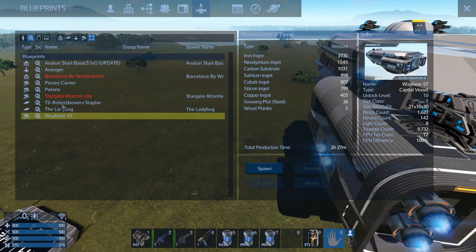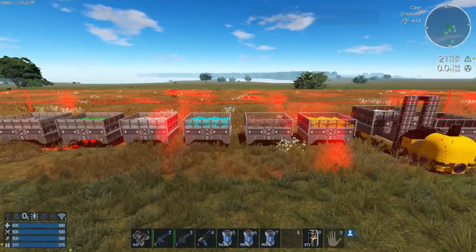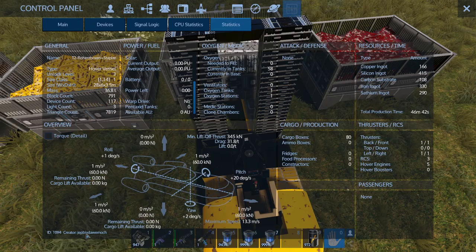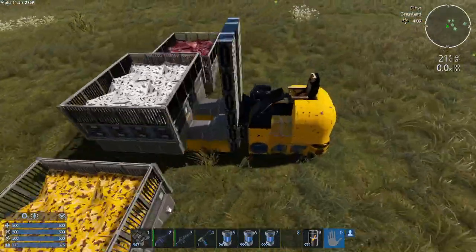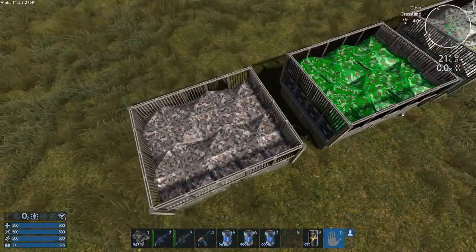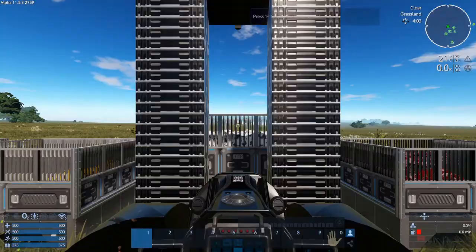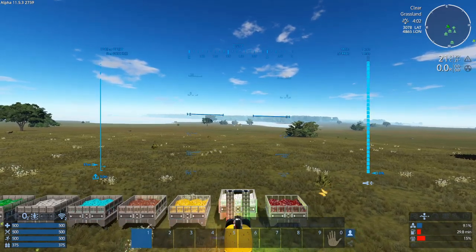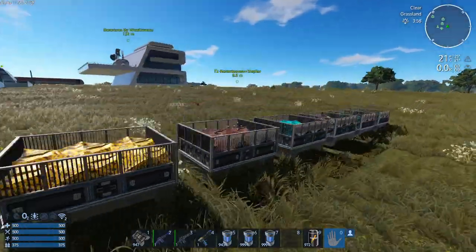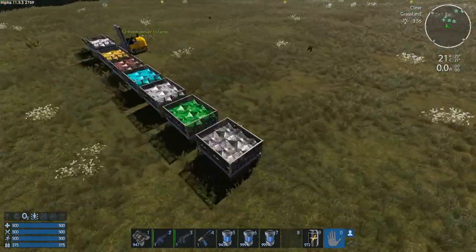Next we have the Roherz Box and Stapler, which is a hover vessel. It's basically a decorational device — a hover vessel lifting one of those cargo boxes with doors, with some more cargo boxes standing right here. Just plop it down somewhere in your base and you've got yourself a nice detail. That's it about this one.